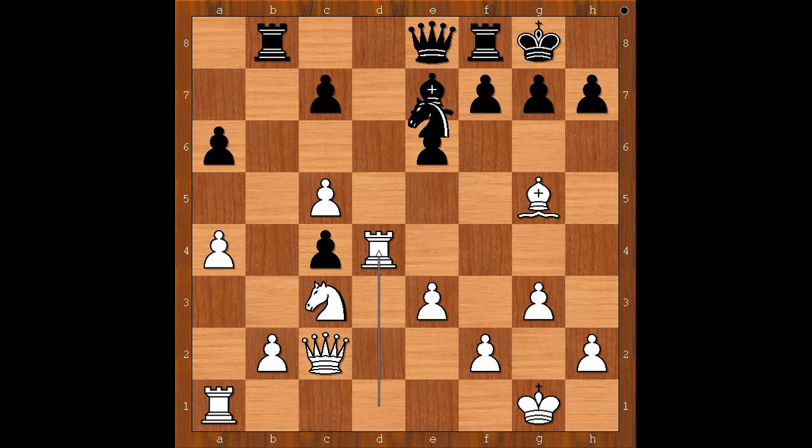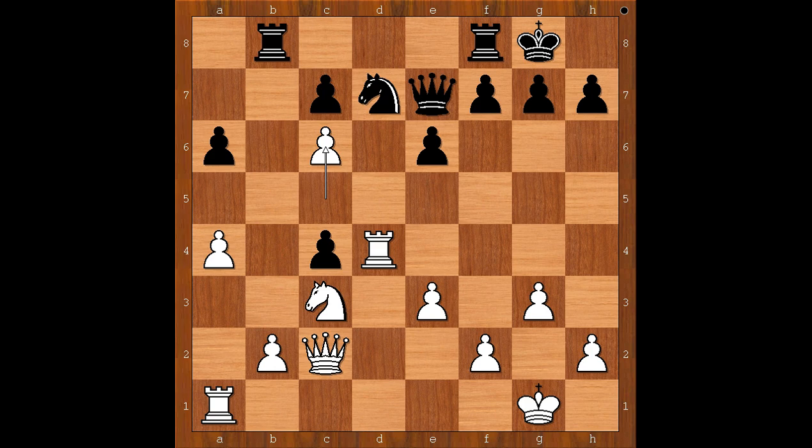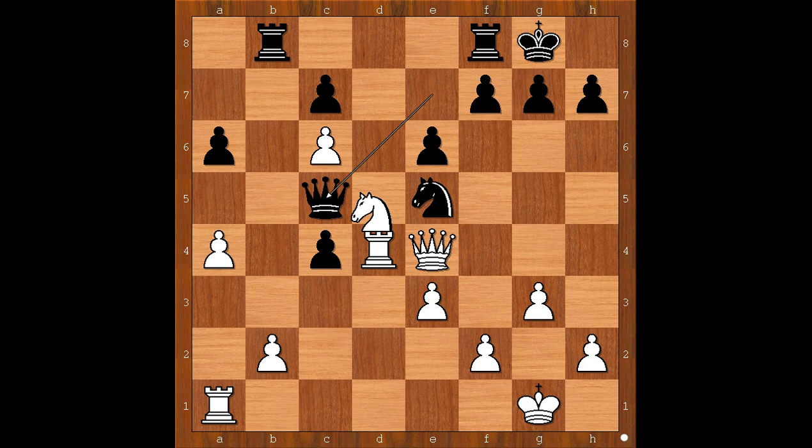Queen to e8, rook to d4, knight to d7. Bishop takes bishop, queen takes bishop, c6 attacking the knight. Knight to e5, queen to e4, queen to c5. And now knight to d5 — a very interesting move by Jeffrey Xiong.